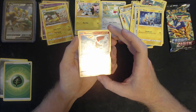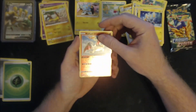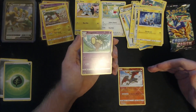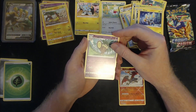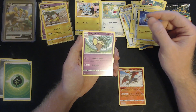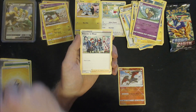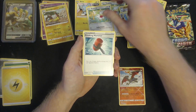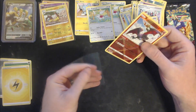Such a letdown going from a Radiant Charizard to a non-holo Exeggutor — 'each of Exeggutor's three heads is thinking different thoughts; the three don't seem to be very interested in one another.' Electric Energy, Friends in the Hisui region, another Shaymin, and another Crushing Hammer. All right, one more pack — let's see here.